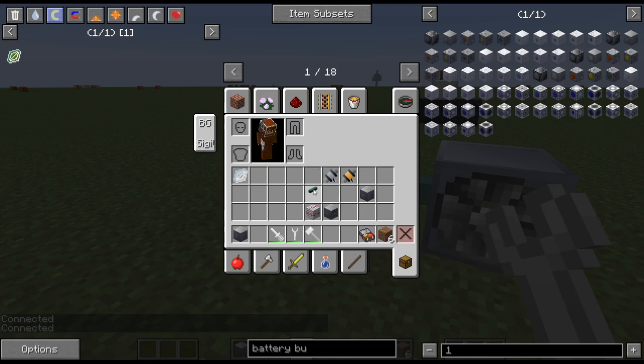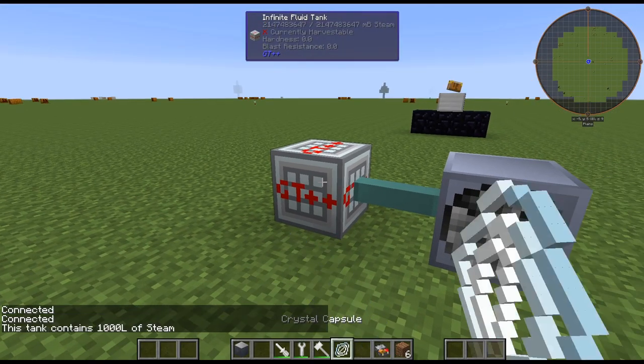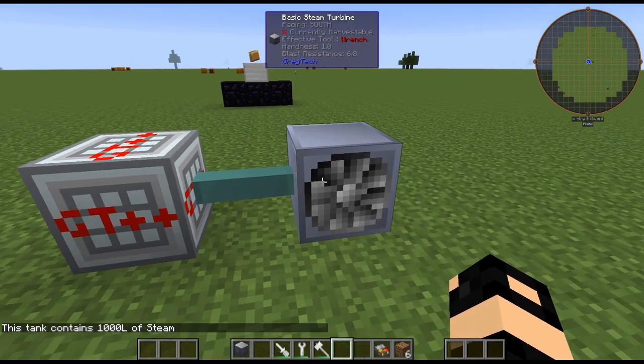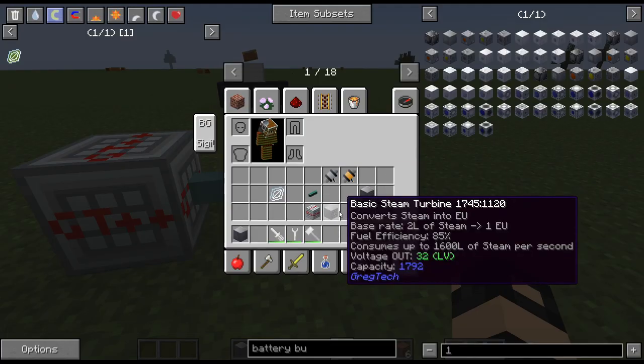There is an infinite fluid source — you just place it down and right-click it with a fluid and it will have an infinite amount in it. Now we will need to supply this with steam. If we look at the steam turbine, it converts steam to EU at 2 liters of steam to 1 EU, so basically double the amount of steam to the EU that you're producing. This consumes up to 1,600 liters of steam per second.